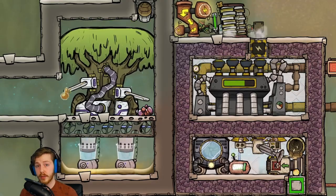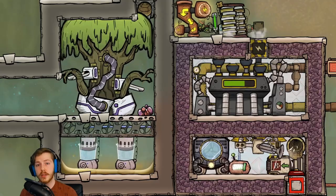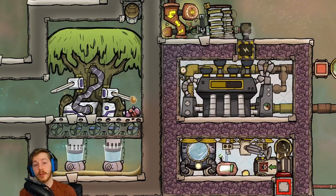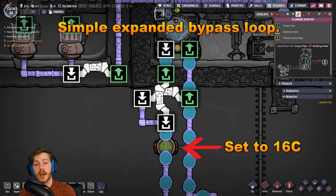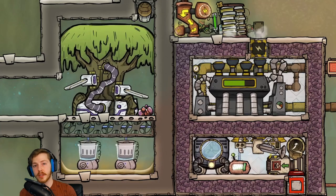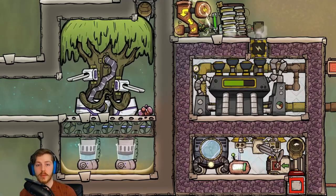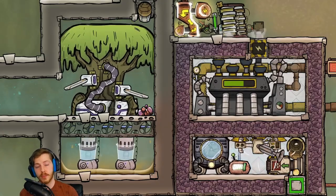What you could do is connect this to a volcano tamer that's already existing, or build your own steam generator aqua tuner setup so that way you can instantly convert any resin you get into isoresin and very quickly sweep that away to your molecular forge. To automate this system, you're going to need a lot of steel to build all the components inside the steam generator room. Create an aqua tuner cooling system with a simple bypass, set up mesh tiles directly below the tree, and use pumps to pump that resin into the chamber. Then a steel autosweeper can sweep it up and transport it out to your molecular forge.